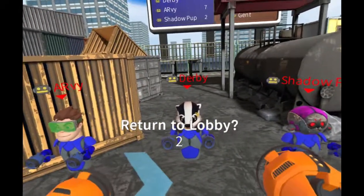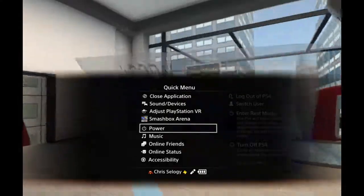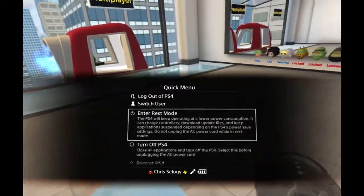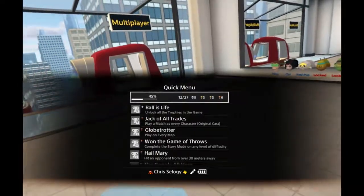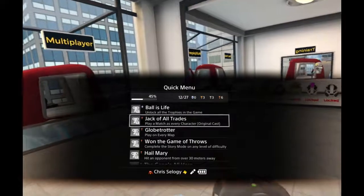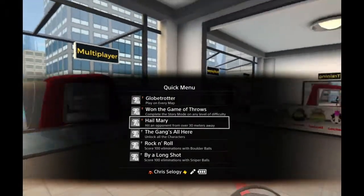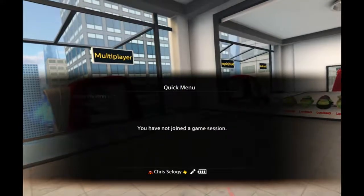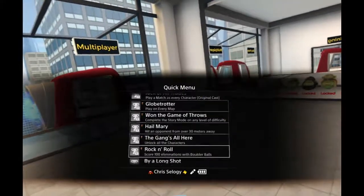Let's hop back out — if it's just bots, might as well do story mode. We'll show the trophy list. There are a couple of neat ones and some not so neat ones. You have things like 'play matches as every character,' which you have to do by beating the campaign a bunch. Story mode on any difficulty. Hit an opponent from over 30 meters away. The motion-based menu stuff is not great.